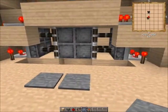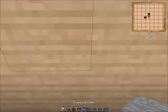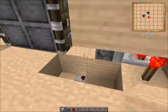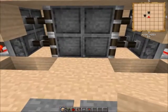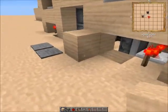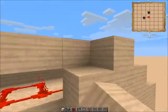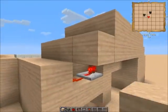If you step on the pressure plates, they move the pistons. Same with here. Isn't it beautiful? You can entirely block off the redstone from the rest of the world. And that's the beautiful part about this door.